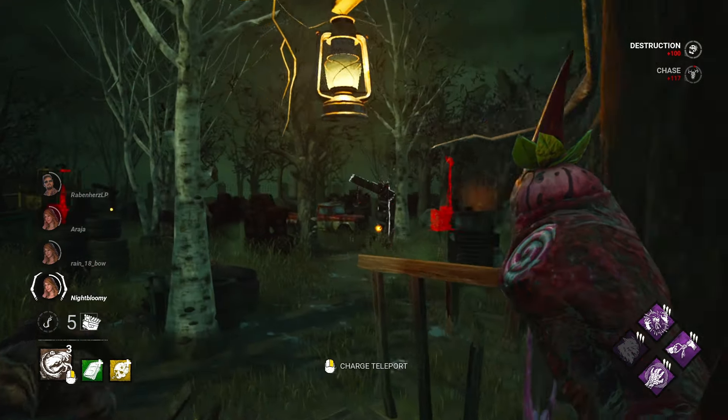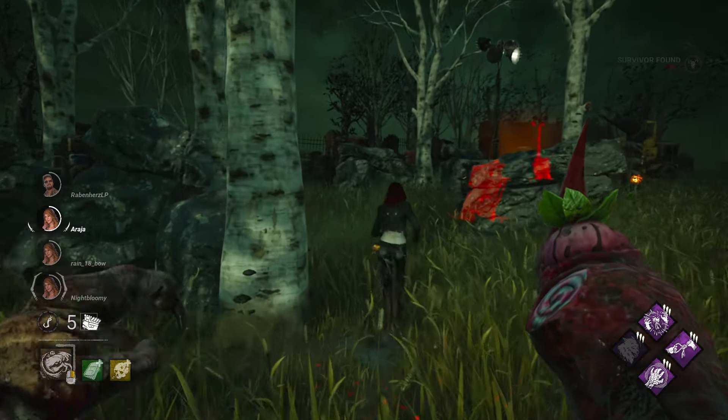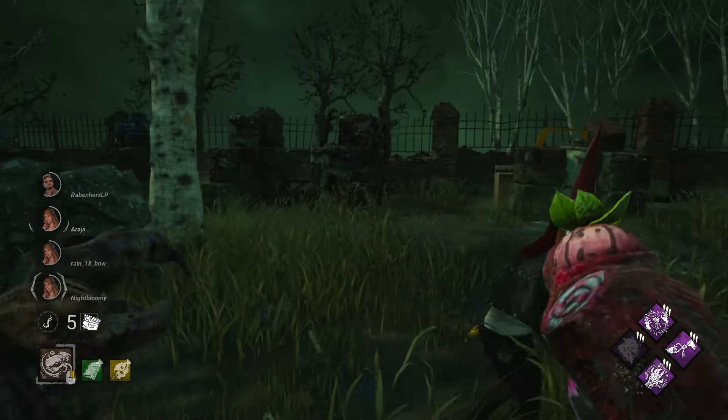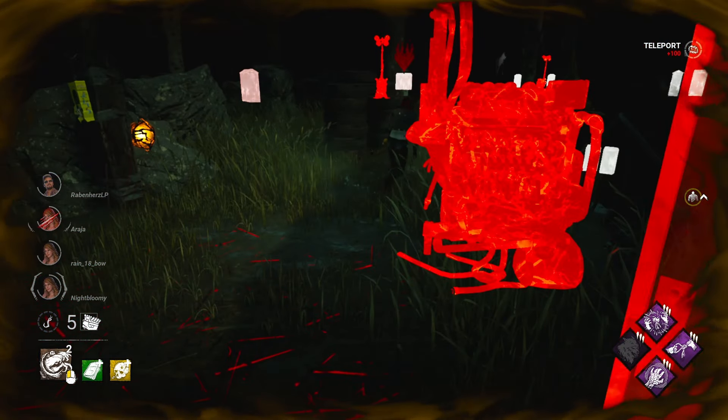Let's get rid of this — we're going to need to get rid of this sooner or later. There we go. Hello. She's not getting rid of this pallet. Brave. She'd rather take the M1. That's smart of her. See if we can gain a bit by doing this, get a bit of nightfall as well.